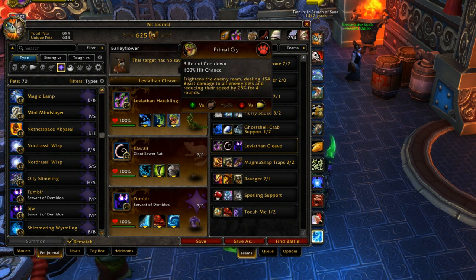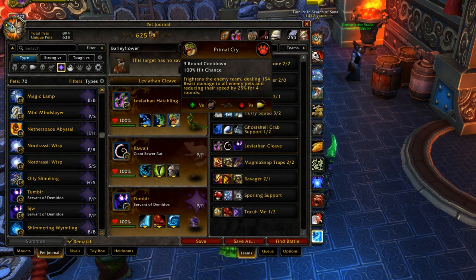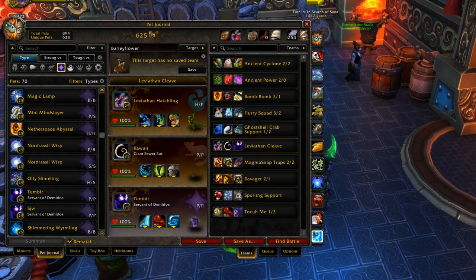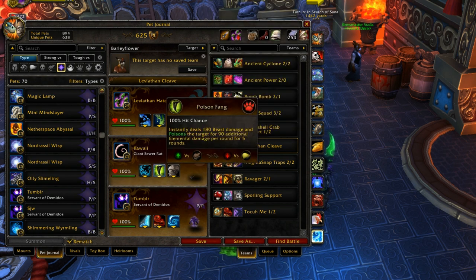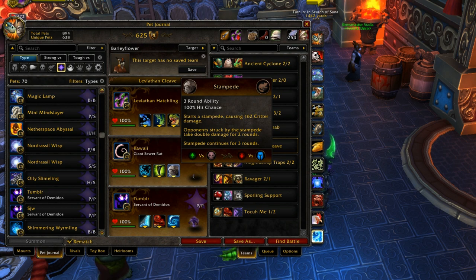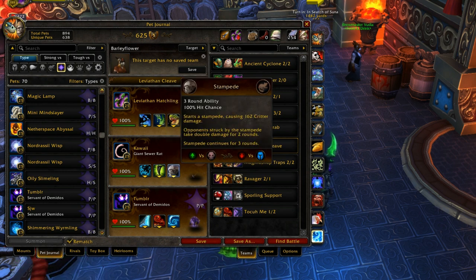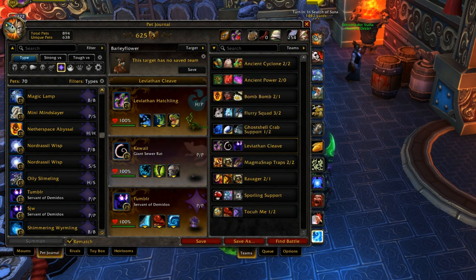And then Primal Cry, just because it's fun to be faster than my opponent. I did also pick 2 other pets who can benefit from the speed increase somewhat - like if they go first, they're actually really good because they're both kind of slow, and they both hit really damn hard. So we've got the Giant Sewer Rat, one of the hardest hitting rats, and you have the nice little Poison Fang-Stampede combo. Really good against Undeads and Mechanicals, because Poison Fang does elemental damage for its DOT. And Stampede increases the damage of it by 100%. It does really good damage against 2 of the most popular types of pets in PvP.